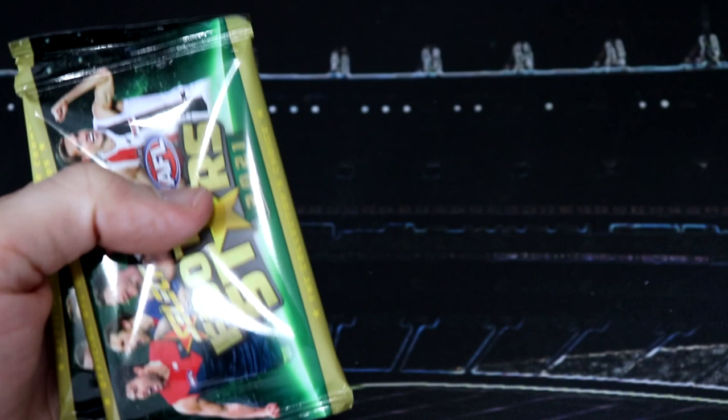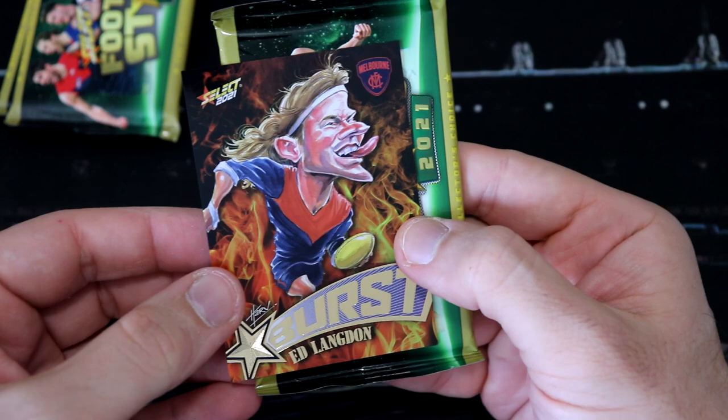Our fire card is Ed Langdon. Look at that tongue. He likes spicy food, clearly wanting to eat up all that fire.